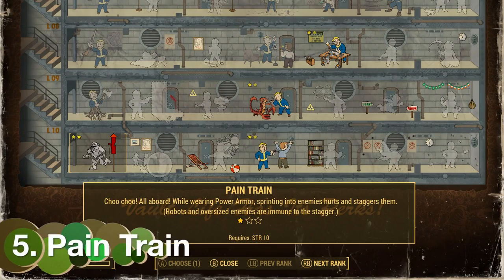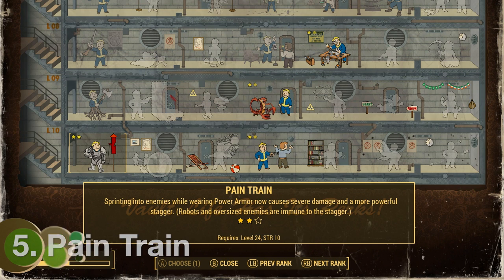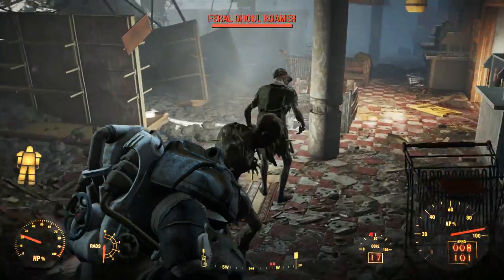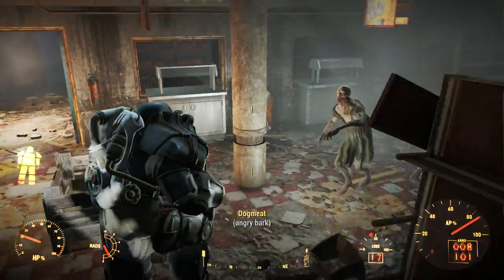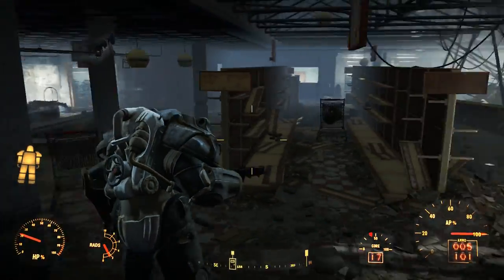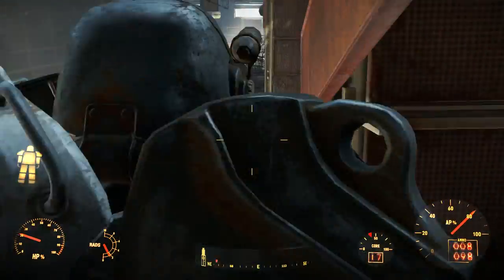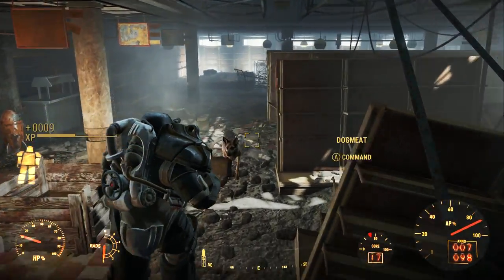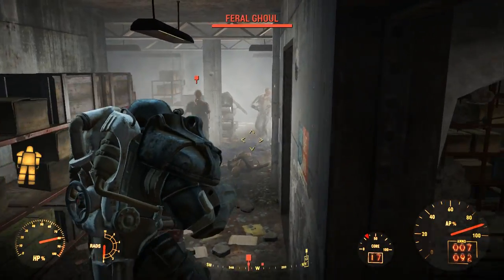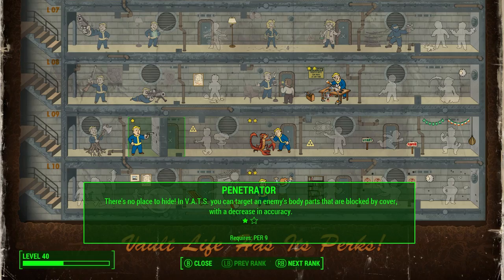At number 5 we have Pain Train. Basically, Pain Train is quite simple — it's when you are in your power armor and you are sprinting at enemies. You can basically stagger them, and there's various stages where you have more chance of staggering or knocking them over. You combine that with a shotgun and as you can see you can basically decimate everybody in your way.